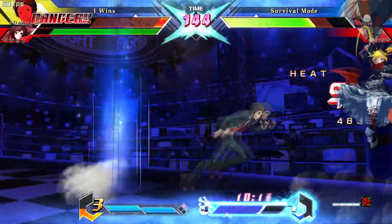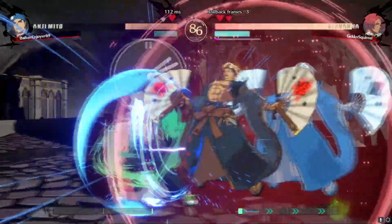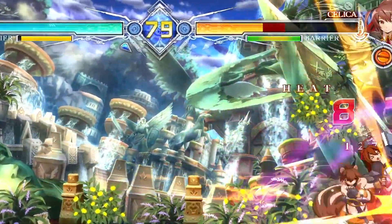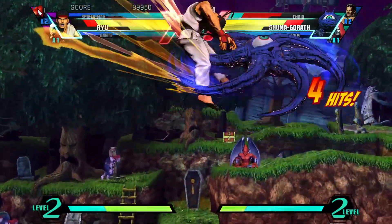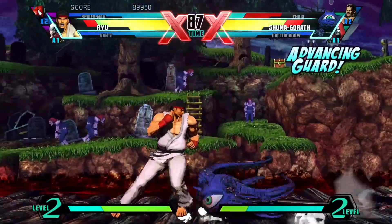Most of the time, these moves take a resource. Faultless Defense uses your Super Meter, and Barrier has its own specific gauge you need to look out for in Central Fiction. However, this isn't always the case — Advancing Guard costs no resources at all, so you can do it freely.